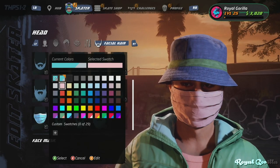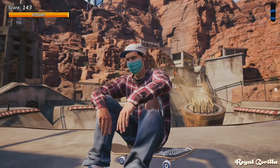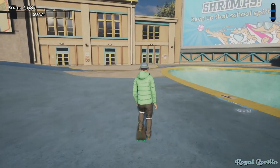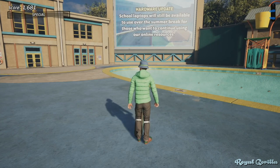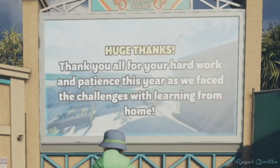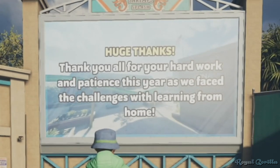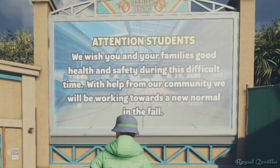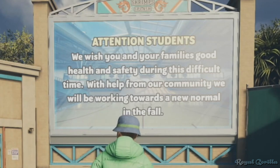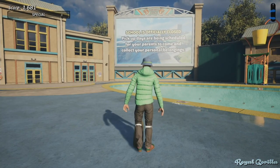This mask is fully customizable with a bunch of different colors and it also looks pretty cool. Jumping into School now, near the pools on the giant video screen, a number of messages with pandemic references can be seen. One says: 'Thank you for all your hard work and patience this year as we faced the challenges with learning from home' — clearly a reference to home and online schooling from the lockdown. A second message reads: 'We wish you and your family's good health and safety during this difficult time. With help from our community, we will be working towards a new normal in the fall.'